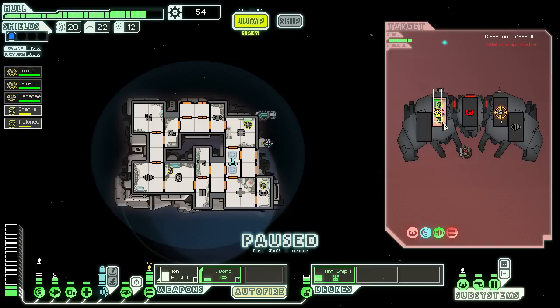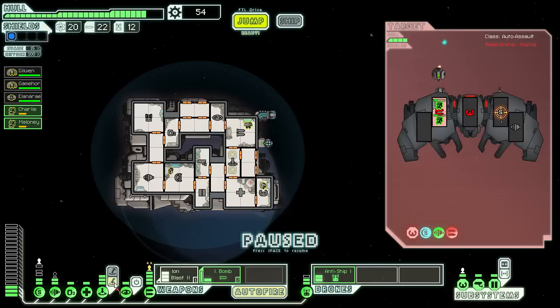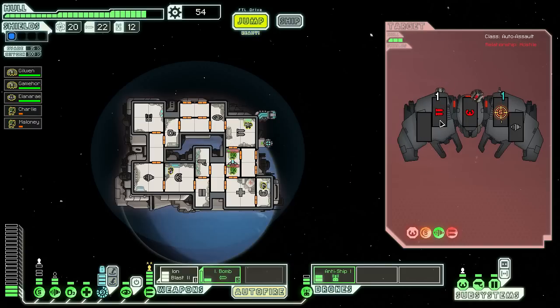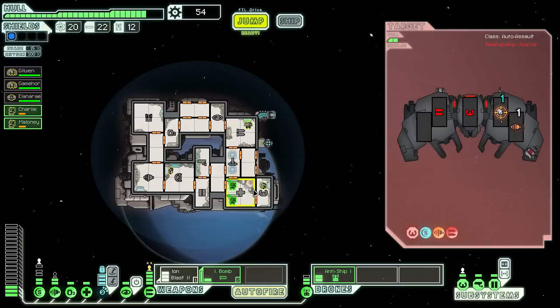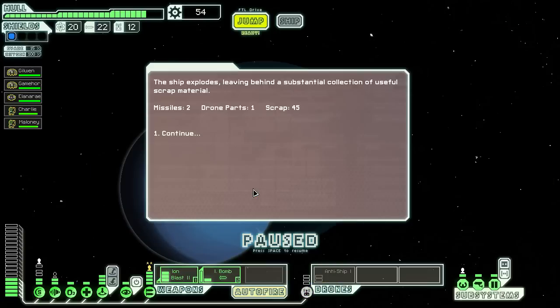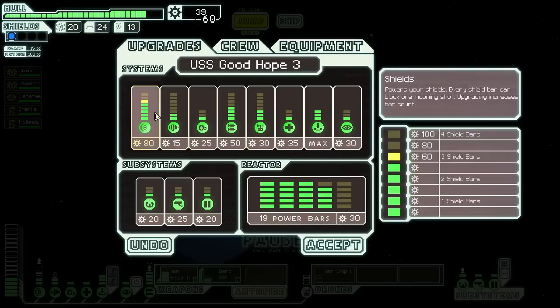Okay, that worked. You can't leave. Okay, then get back — now you can get back. That was actually kinda close, because I think the Rebel is going down now. Yes, it did. Good. Very nice. Two missiles, one drone part, 45 scrap. That's enough to upgrade the shield spots more.